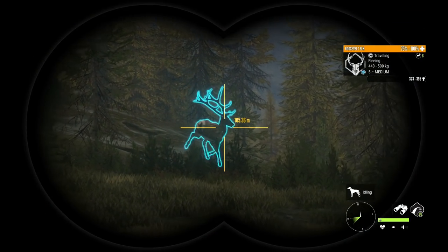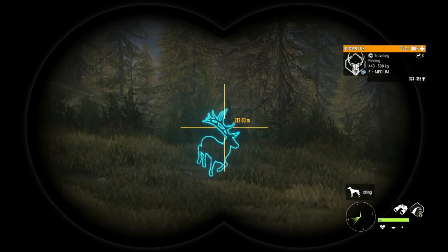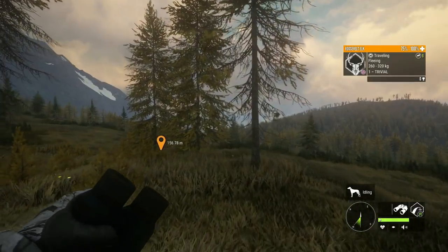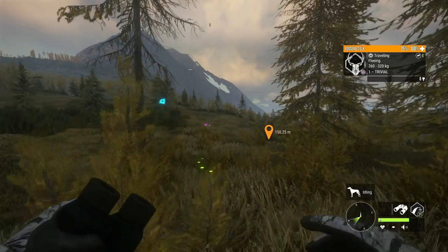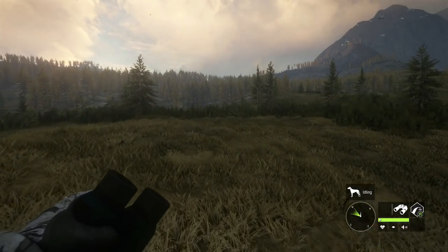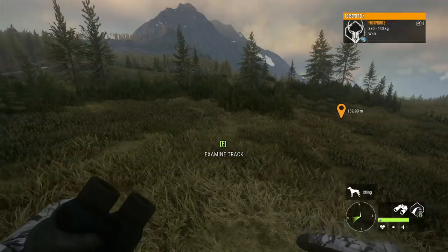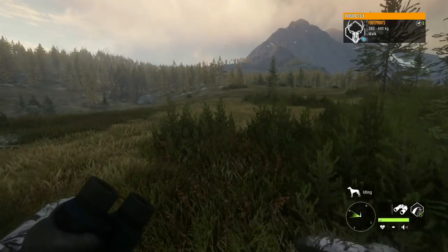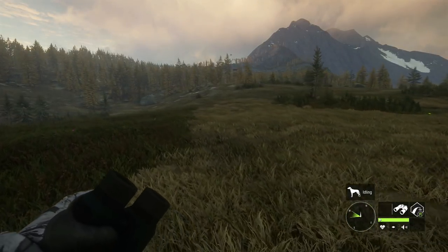Oh my gosh, look at that — that is a level five elk! So we may not have found any blacktail yet, but we do have ourselves a level five Roosevelt elk that we ended up spooking out of what I assume is a feeding or resting zone. That's actually pretty cool — this is a good spot to take down a giant elk like that.